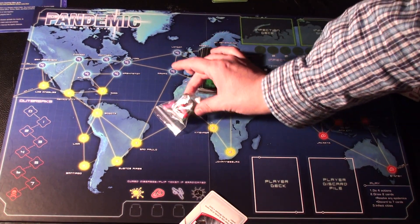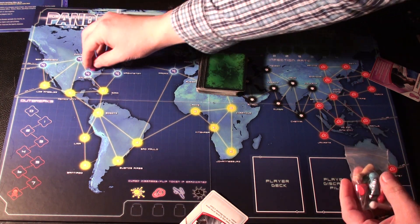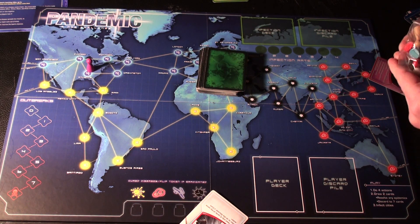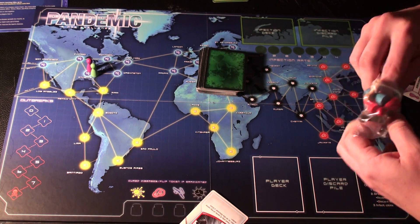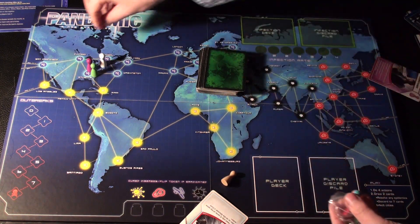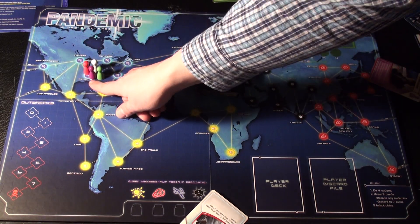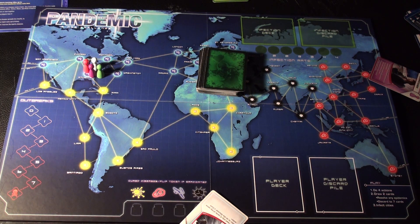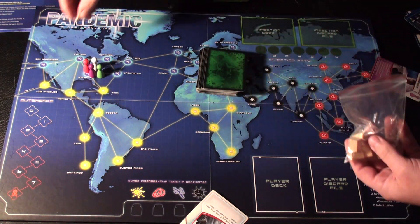Also in the box is a number of pawns corresponding to the different roles: the dispatcher is purple, the operations expert is green, the scientist is white, and the medic is orange — though they use red instead. For all players, I start them off in Atlanta, because that's where the CDC is located. I also place a research station — these wooden houses — in Atlanta.